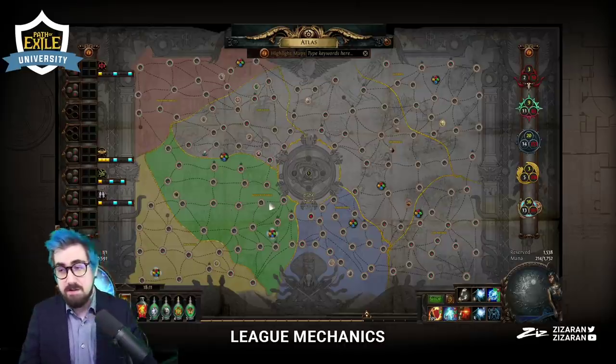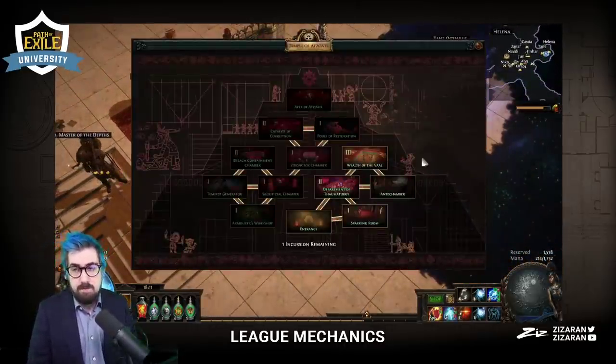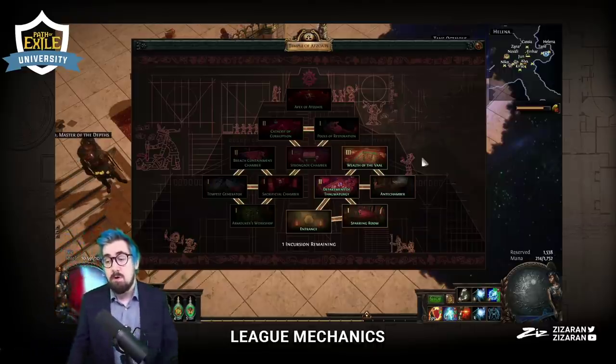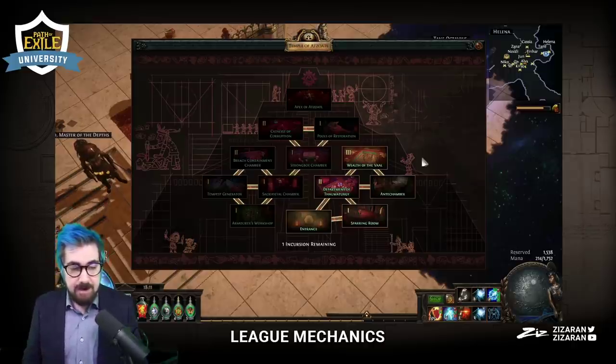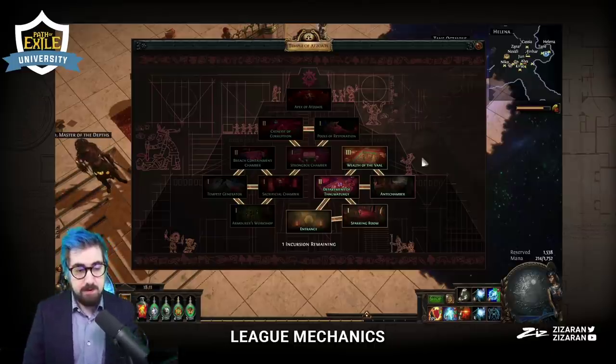That's part of juicing up the map. Whenever you put down sextants and scarabs, you also put down Incursion — because out of all the league mechanics you can put on through the map device, that is the one that gives you the most rewards and the biggest return. That's why I'm pretty much always saving all my red missions only for putting on when those conqueror encounters are active.